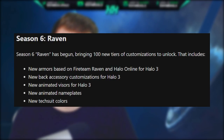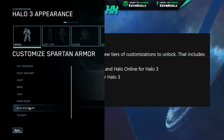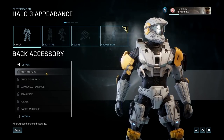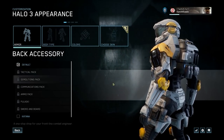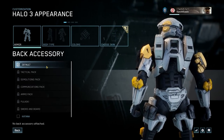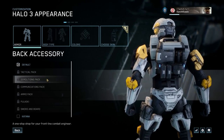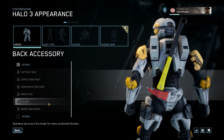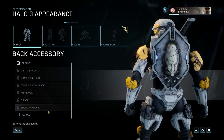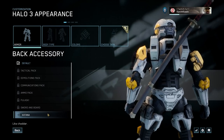There are also new animated nameplates, as well as new tech suits. Now you have a cool backpack you can put onto your Spartan, which kind of falls more in line with the Fireteam Raven stuff, but they also put in an axe for some reason — because it's fun, why not? They also moved the katana from Halo 3 as a back accessory, so now you can pair that with any kind of armor set you like, as well as the sword and board.